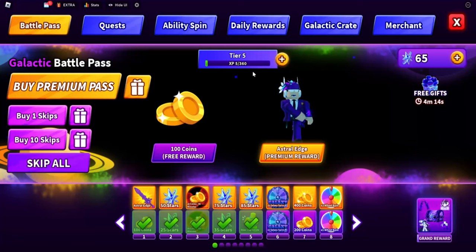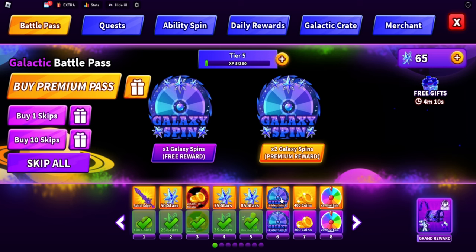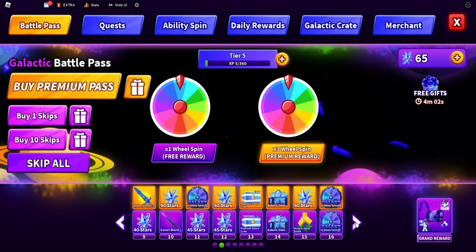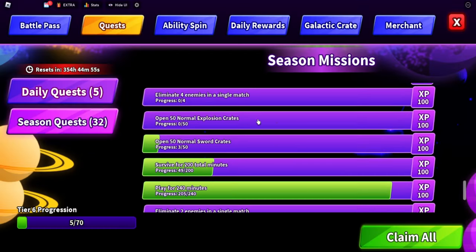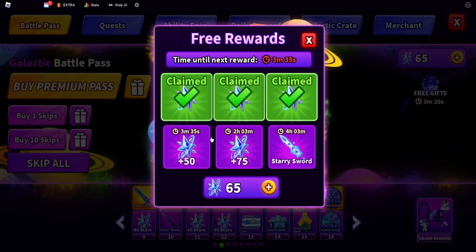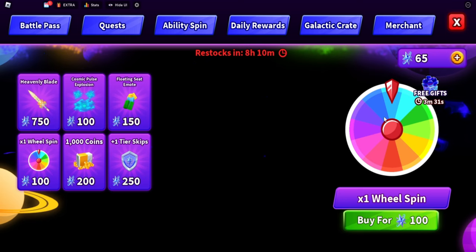Next up is the Galactic Pass. There are ways to get wheel spins just by doing the pass - leveling up, playing the game, and finishing quests. As you can see, there are times three wheel spin and times one wheel spin rewards in the pass. There's also a merchant where you can purchase wheel spins for a hundred galaxy tokens. You earn those by doing daily quests, and you can also claim the free gifts to get tokens, then go to the merchant and buy a wheel spin.